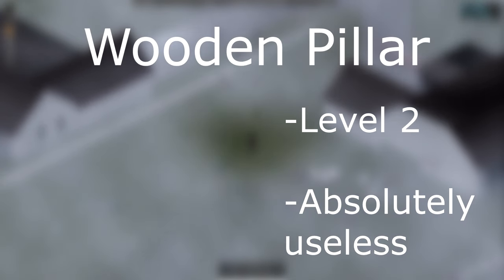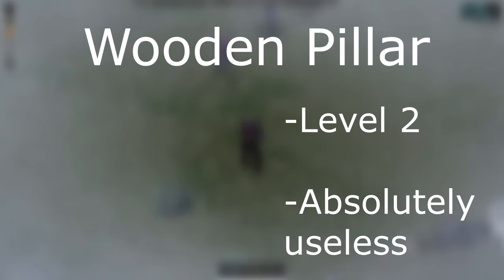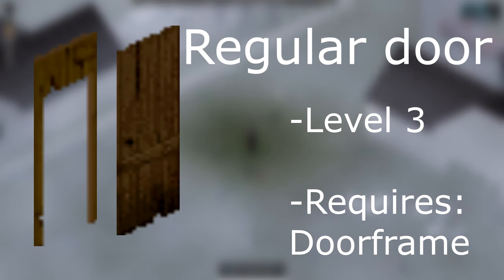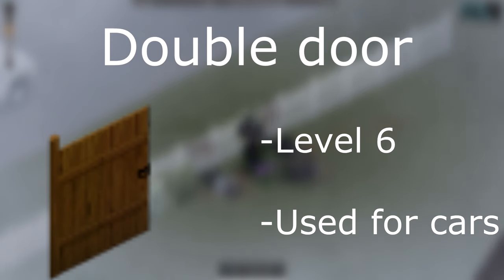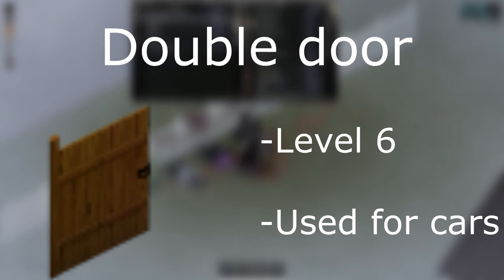Wooden pillars are currently pretty useless — I don't even know why you would want one — but you require level 2 to build a wooden pillar. There are 2 door types currently. The regular door requires carpentry 3 to be made and also a door frame, which needs carpentry 2 to be made. You will also need 2 door hinges and a door knob. The other door type is the double door, used for cars, and it requires level 6 of carpentry, needing 4 door hinges and 2 door knobs.